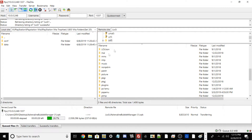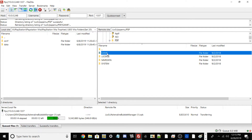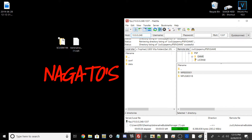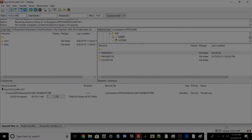Then go into ux0, scroll down into pspemu, then into psp, then game — this is where we'll dump our converted PlayStation 1 game .pbp file. Drag the Gran Turismo folder from your desktop to that directory on your Vita. It may take a little while to transfer since the file is around 600 megabytes. I'll pause the video and come back once the transfer is complete.